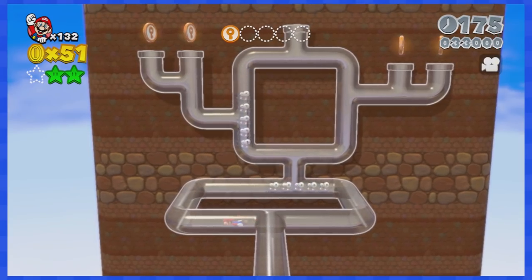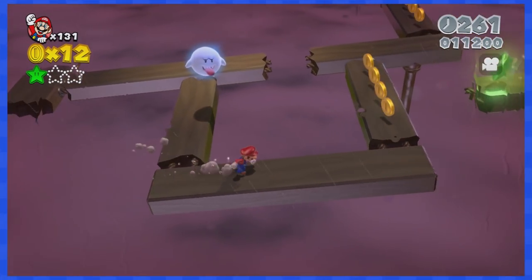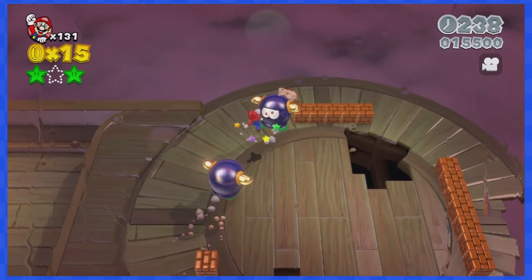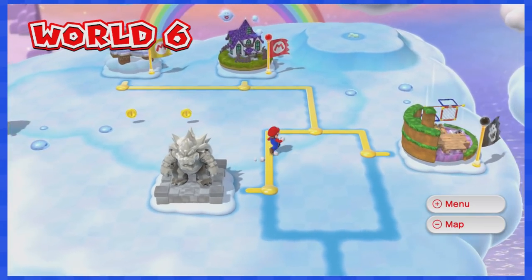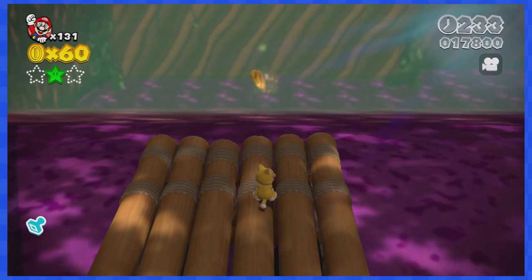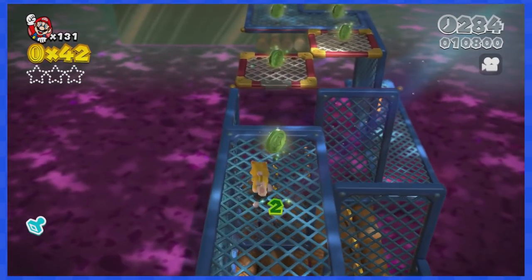World 6-1 contains lots of clear pipes and climbing, but we have control of the camera so it's no problem. 6-2 is really easy, although pushing the bullies down is harder without moving left. With 6-3 locked, let's go to 6-4, which is a pretty simple level where you just ride a raft to the end.